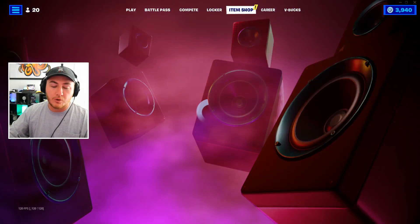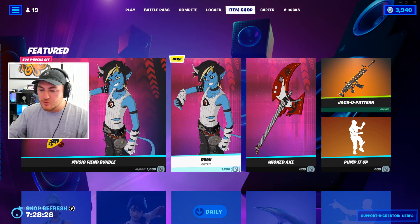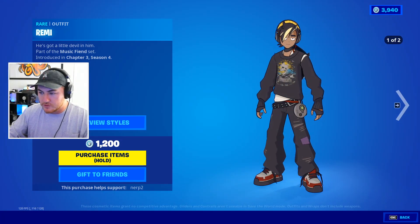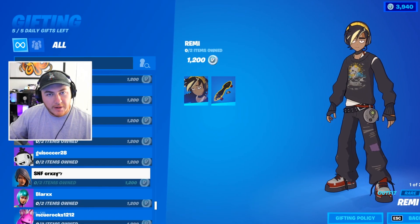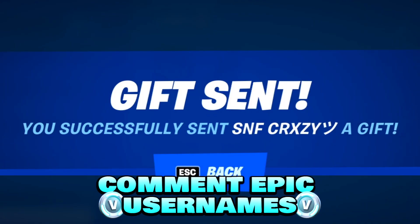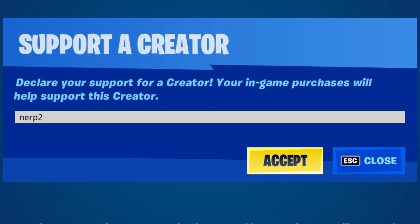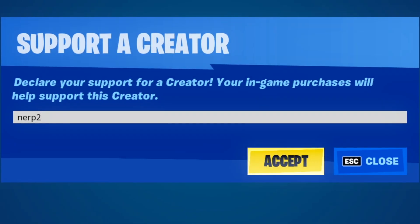We got to head to the item shop real quick and send our daily gift to a lucky subscriber. We did get a new skin called Remy, which is pretty cool, so we'll be sending him as today's gift. If you guys want to receive a gift in a future video, all you have to do is drop a like, make sure you are subscribed to the channel with notifications turned on, and also leave your epic usernames down below so I can add you and send you the gift. And a big shout out to everyone using code NERV2 in the Fortnite item shop — you guys are absolute legends.